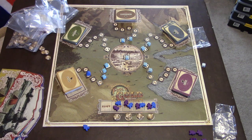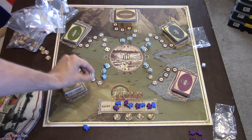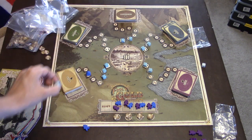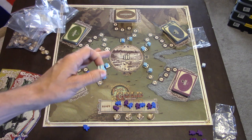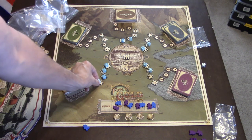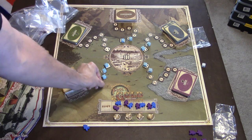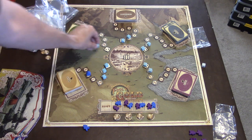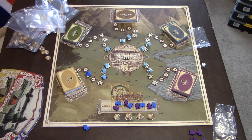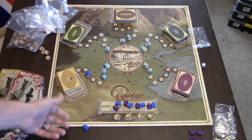Another action you can take is to assign any sixes, if there are any, to one of these areas. You only have to pay as much as however many dice were there previously. So for instance, if I wanted to put a die in a spot with three dice already, it would cost me three gold coins. If I wanted to put it somewhere with two, it costs two. And if I place it somewhere with no previous dice, it costs nothing — which would open up the path to go to the forest.